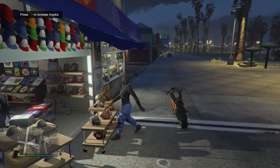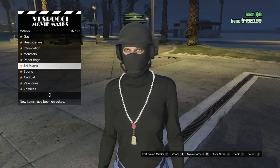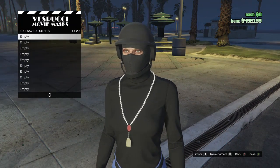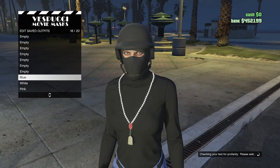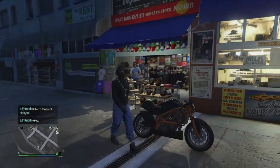Once you get to the mask store, scroll down to ski mask on slot 15, click on ski mask, and buy the black tight ski on slot 79. Now save this outfit on whatever slot you want. Now we're going to be working on the white joggers outfit.